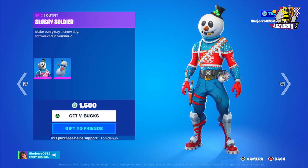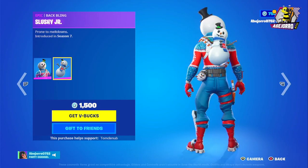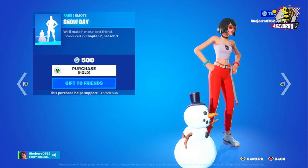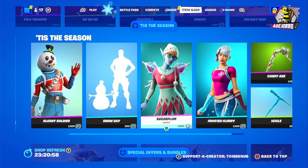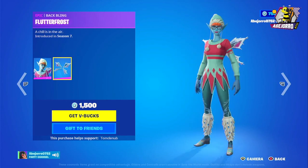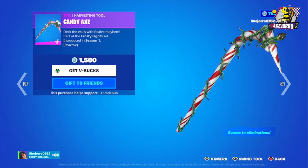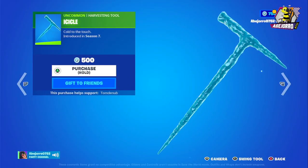Now let's take a look at Slushy Soldier — all these Christmas skins are back. The price is 1500 V-Bucks with the back bling included. Then we have the Snow Day emote at 500 V-Bucks, really nice. We also have the Sugar Plum outfit with the back bling at 1500 V-Bucks, and Frosted Flurry at 1200 V-Bucks. The Candy Axe harvesting tool is 1500 V-Bucks and is reactive to eliminations. Then we have the Icicle harvesting tool as well.